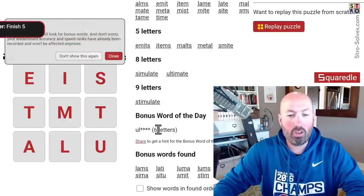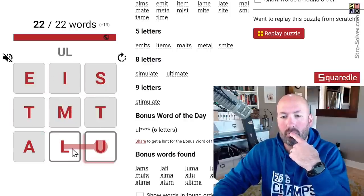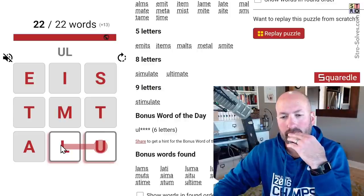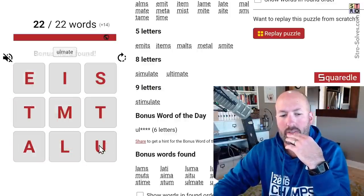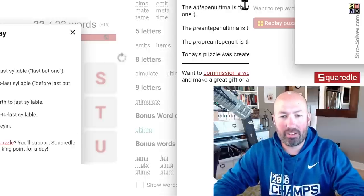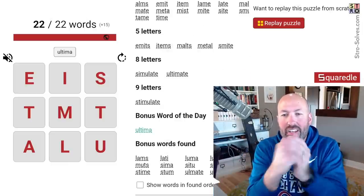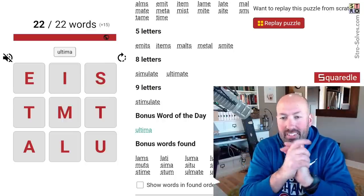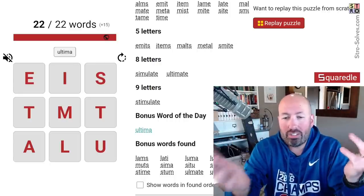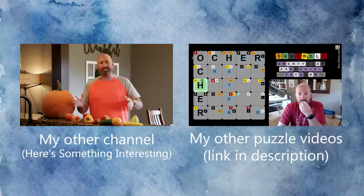Awesome, so we even got the bonus word of the day — wait, no, we didn't get the bonus word of the day. We gotta get the bonus word of the day, it starts with UL and it's six letters. Ultima — there we go! Ultima, of course. The penultima is the second to last, the antepenultima is the third to last, the ultima is the last. Very nice. Alright, should have had that one, but it's just finding the right combinations. That one wasn't too bad today, as expected, only a one out of five. A bunch of four-letter words — sometimes they're easier, sometimes not. Let me know how you did with this Squaredle today, and be sure to like and subscribe and I'll see you again soon with some more puzzles.